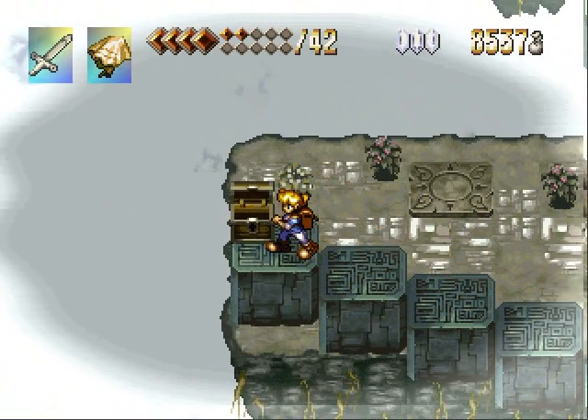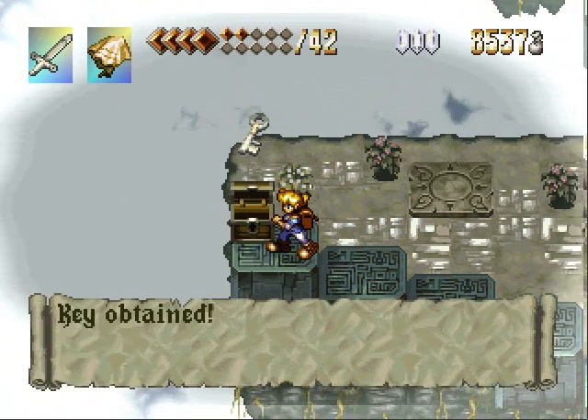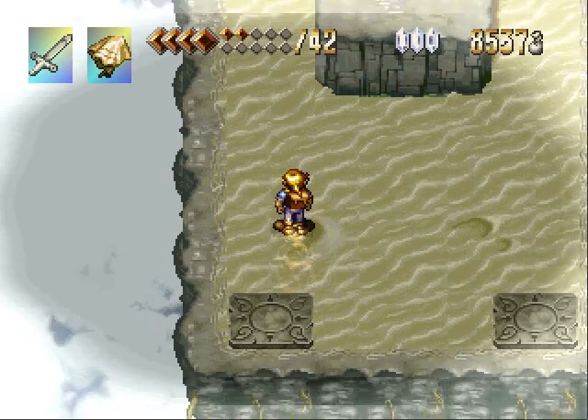And yeah, now we can get to this treasure chest, and of course that's going to contain a key. I've got to guess that key is going to go to the boss room, as all the other keys in each section of the lean stream have gone to.